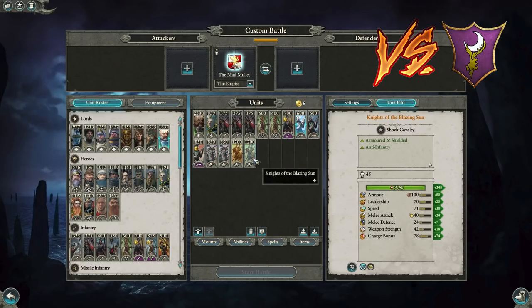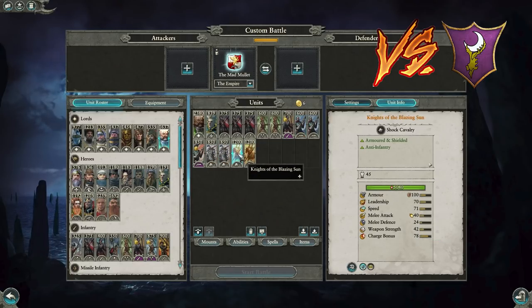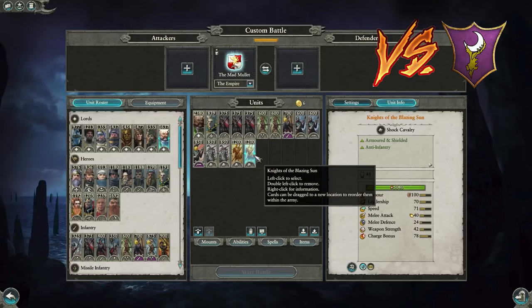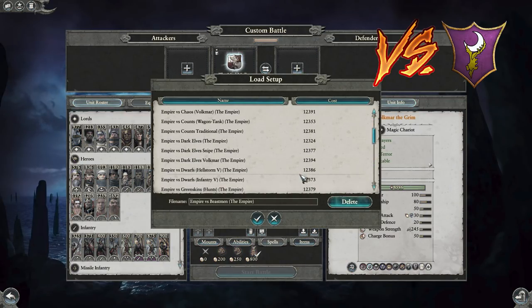Knights of the Blazing Sun can cycle charge through the front line and come back — they actually defeat Cold One Knights on the charge and do very well against infantry. This build does pretty well for me. Next up is probably the hardest matchup in the game for the Empire — Dwarves. I have two builds: the first is my Hellstorm Rocket Battery build, which is very good on a big map. If you go infantry rush against Dwarves on a large map you'll just get gunned down by artillery.